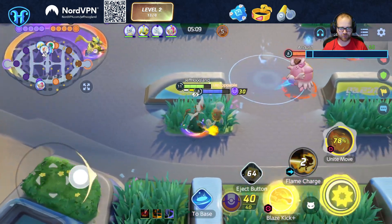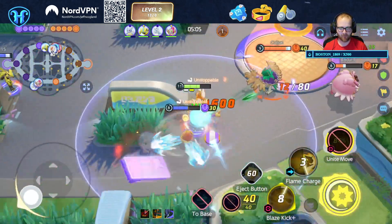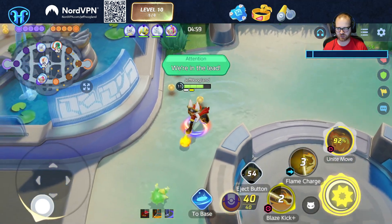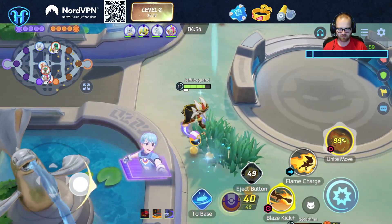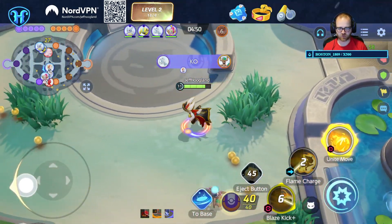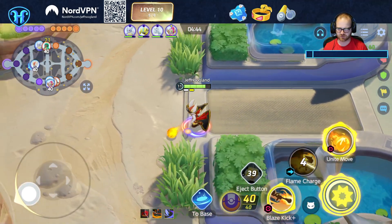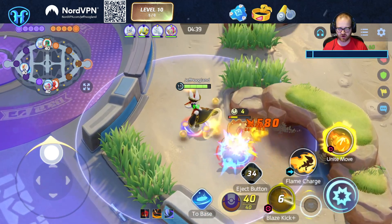Good micro-play there. This is a Wood Hammer Trevenant. I think Wood Hammer is pretty good in fives, but I do not think Wood Hammer is very good in solos — it just doesn't let you carry the same way Curse lets you carry.